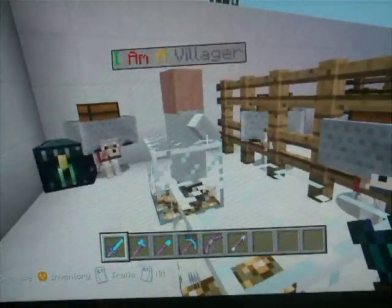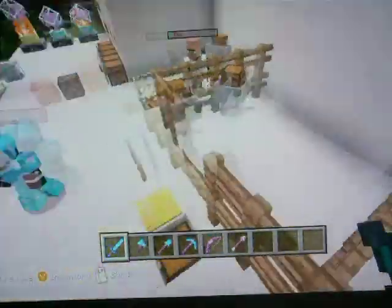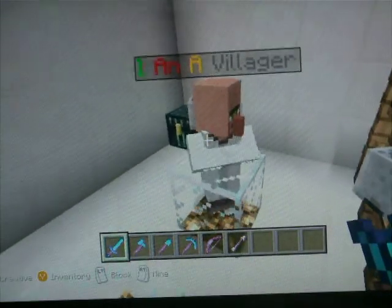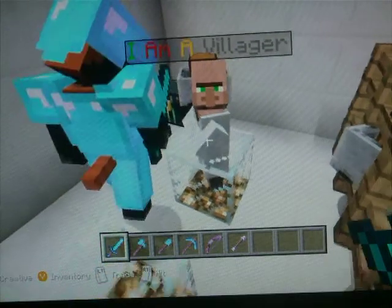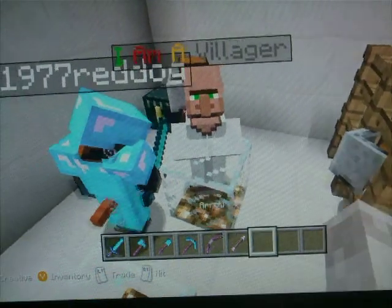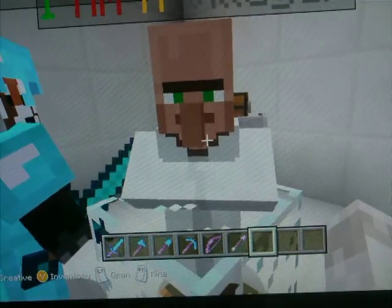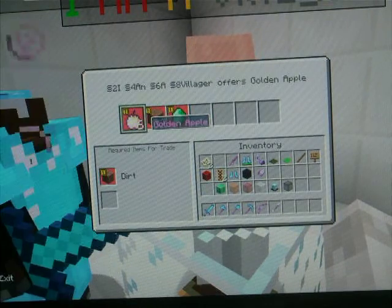Now we got a villager who's stuck in some glass, a dog, some more dogs, skeletal horses. And look at this trade, guys — you won't get better trades anywhere else, no. It's dirt cheap. If you'll allow me to trade — Josh, use trading. There we go. Look, it's dirt cheap. Amazing pun.